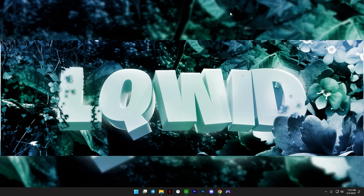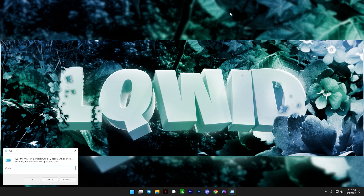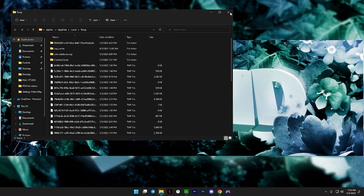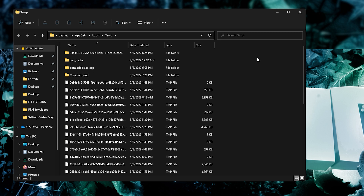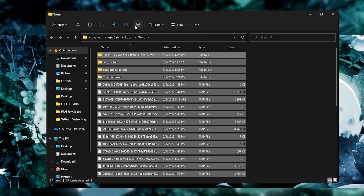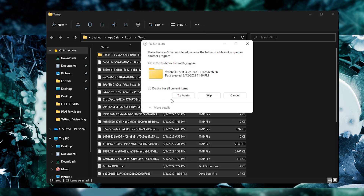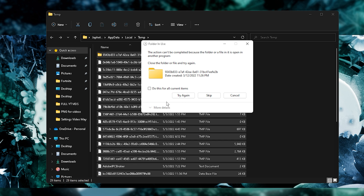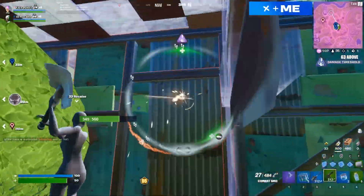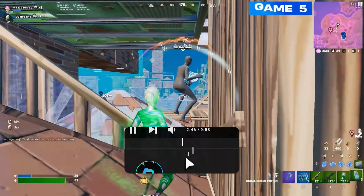Press Windows + R, type '%temp%', and click Enter. This will show all the temporary files on your PC. Since you don't need any of these, click the Details button at the top, then Select All, then click Delete. It will delete each file in the folder. If a prompt comes up, make sure to close anything running in the background. Get into the habit of checking this folder every weekend to clear out unnecessary files.